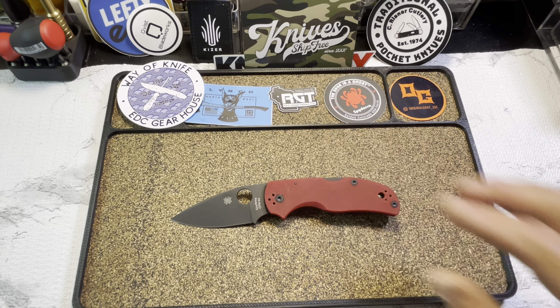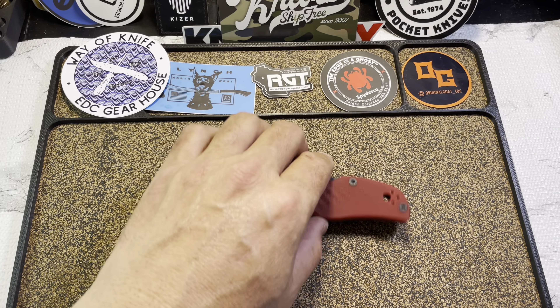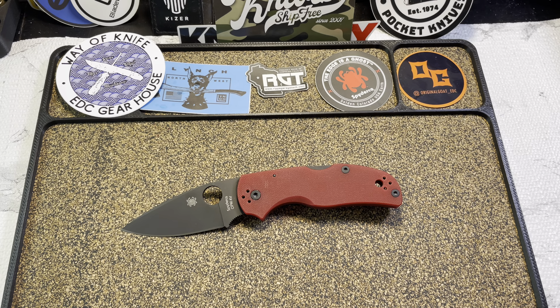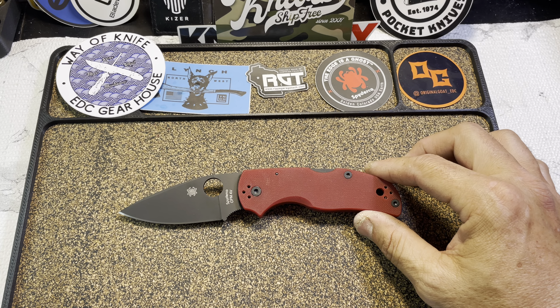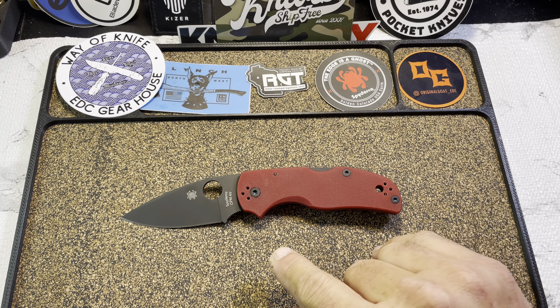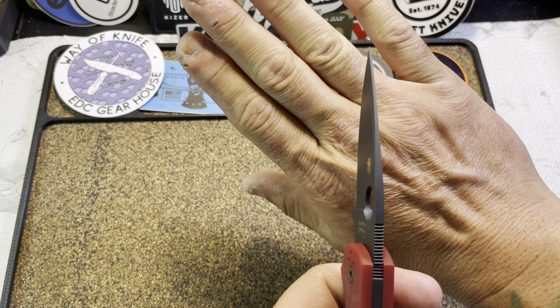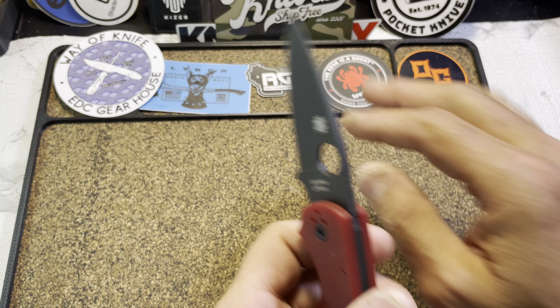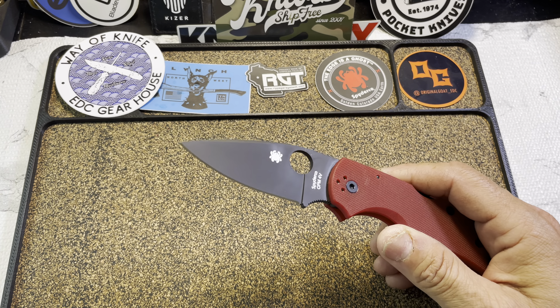Quick specs on the Native Five: overall length coming in at 6.98 inches, blade length just under three at 2.98 inches, rocking CPM 4V steel, closed length is four inches, and blade stock thickness coming in at 125 thousandths.